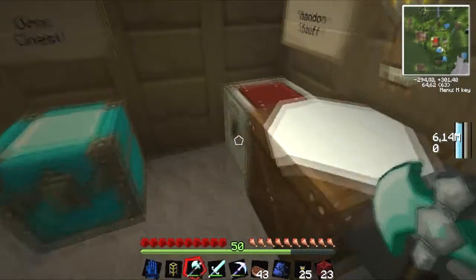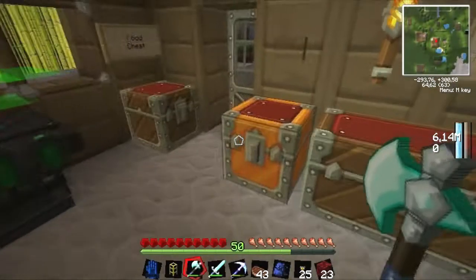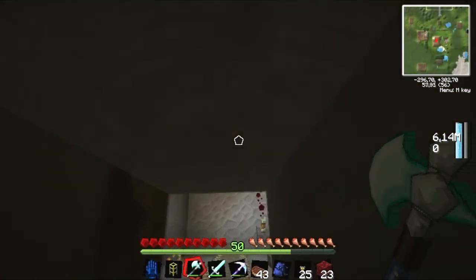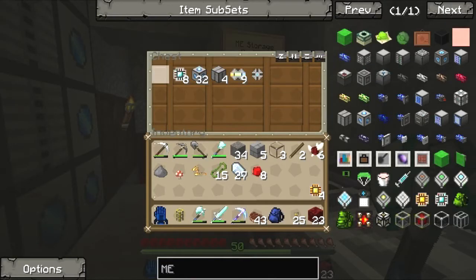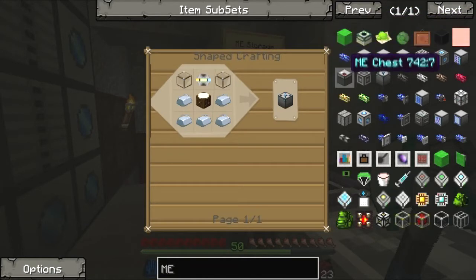Let's go upstairs again. Let me grab some — I have some supplies. I only need eight Redstone. Then go downstairs again, grab my chest for my basic processors for the crafting CPUs.